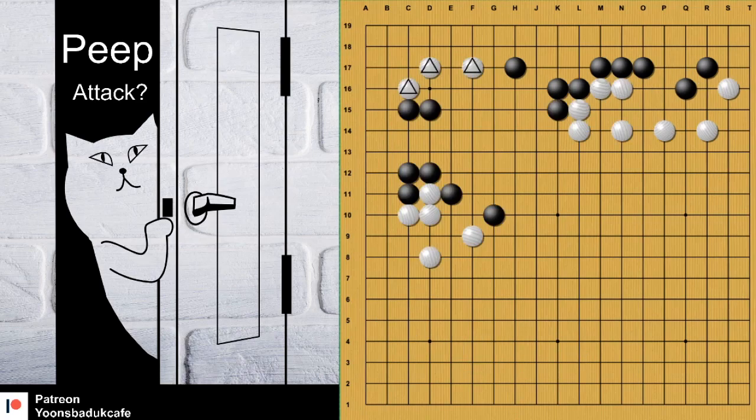Here is the interesting situation. There is something you can do, of course, with peep. You know the first move — that's a nice peep. So, where should white answer? A or B? Both are possible. We can do first A.